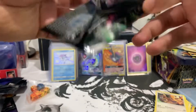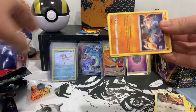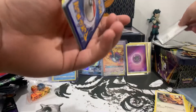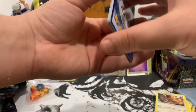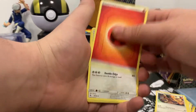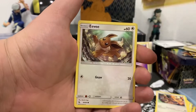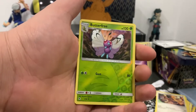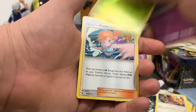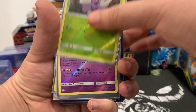We got our last pack — can we get some last pack magic? Here is the code card — one, two, three, four to the front. Flip it around — Fire energy, Chansey, Graveler, Magikarp, Cubone, Geodude, Eevee, Jigglypuff. The reverse is a Butterfree. Can we get a GX though? No, but it's a Misty's Water Command.